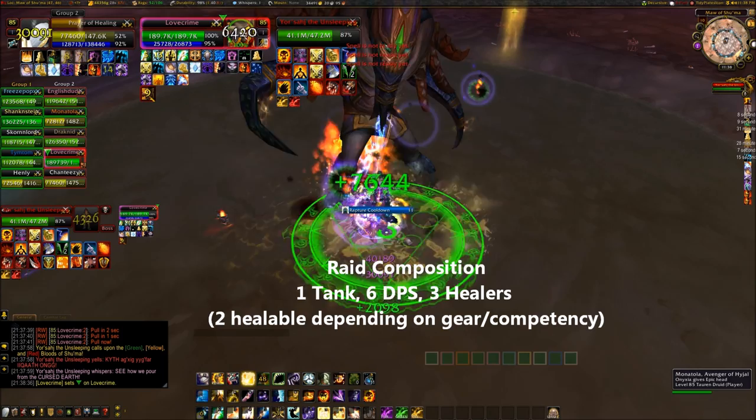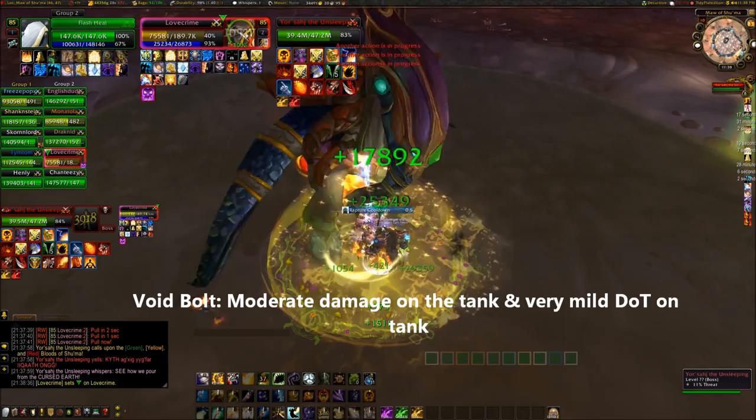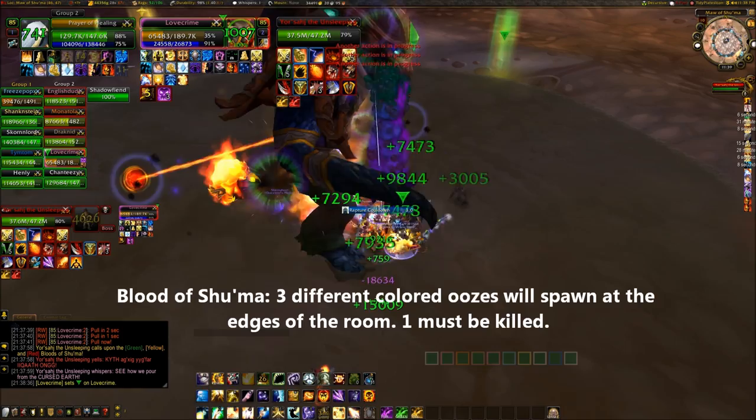Yorsajd is a one-phase encounter and has two main abilities throughout the fight. The first ability is called Void Bolt. Void Bolt hits the primary target with moderate shadow damage initially, then mild shadow damage every 2 seconds. The second ability that Yorsajd casts is Call Blood of Shuma, which is the primary raid mechanic your raid will have to deal with.